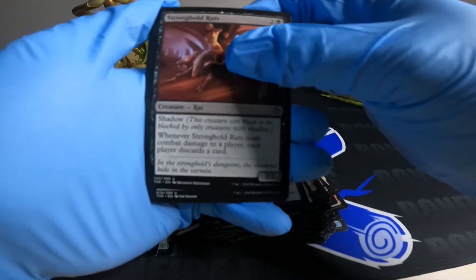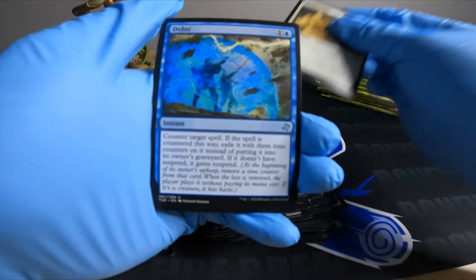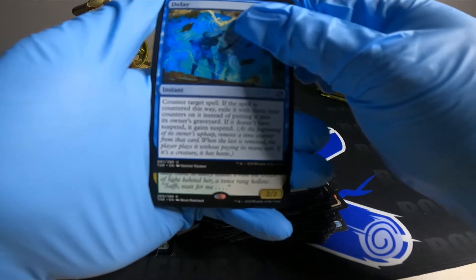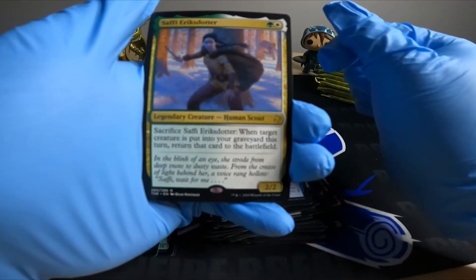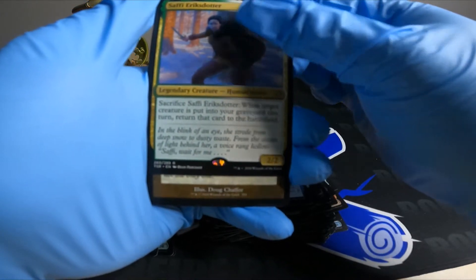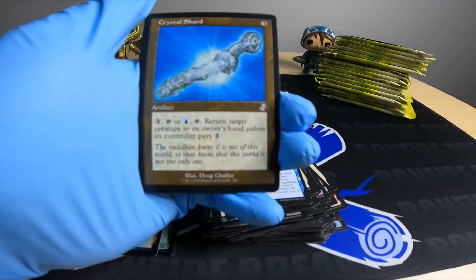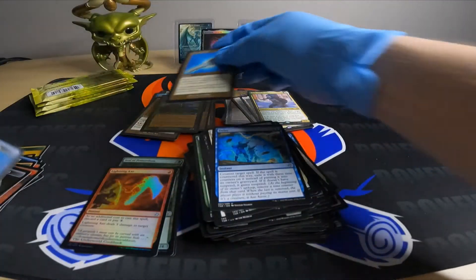Griffon Guide, Delay. Got a rare here — is it another Radha? Nope. Safi Ericstodder. Crystal Shard: for three, tap or blue, return target creature to its owner's hand unless its controller pays one. And a token.